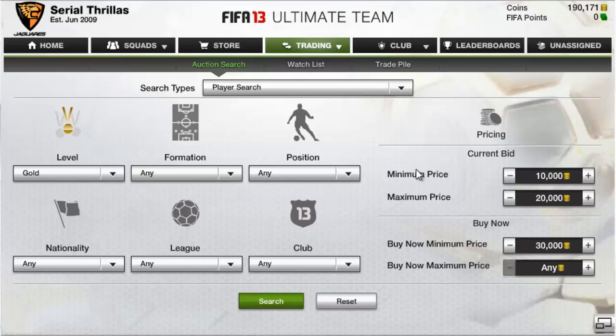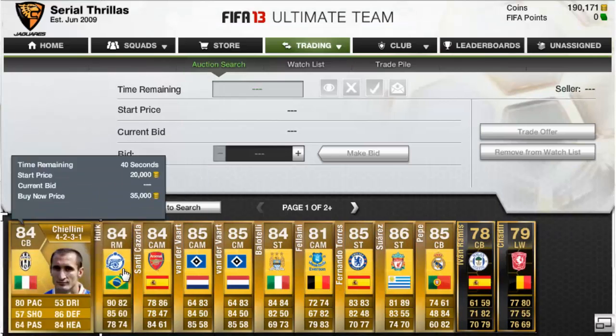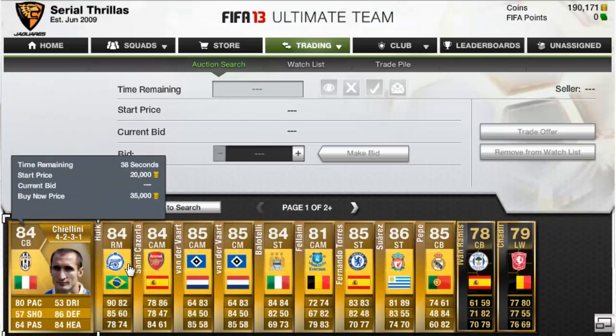The first method we're going to go through is the 1-2-3 method. You're going to want to go to your player search — as you can see I've already set this up. Your level wants to be gold, you can have all of the list as any. Your minimum price will want to be 10,000, your maximum price 20,000, and your buy now minimum price will want to be 30,000. Once you've got that set up, press search and you'll find quite a lot of good players going for quite cheap.